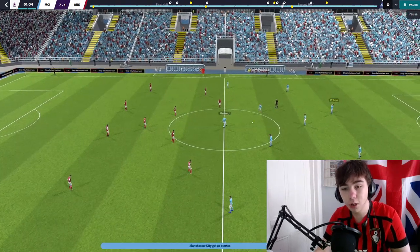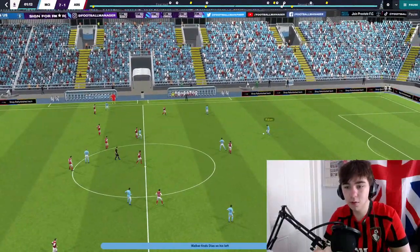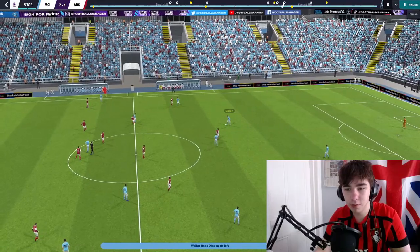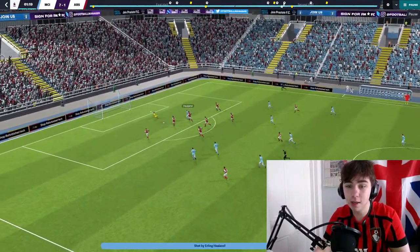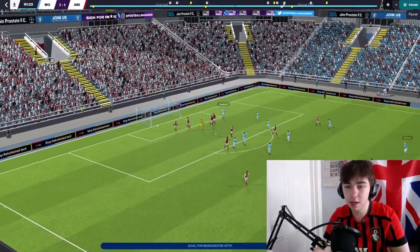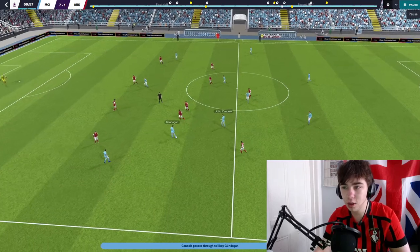Here from kickoff, this goal really shows the benefit of having that higher tempo with the shorter passing. We're building it up slowly, but Ruben Diaz — because of the higher tempo and being on take more risks as a ball-playing centre back — is willing to go over the top to Haaland if the line pushes up, as it did there.